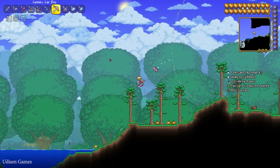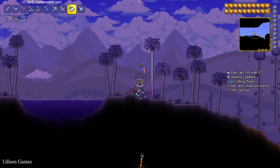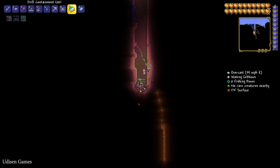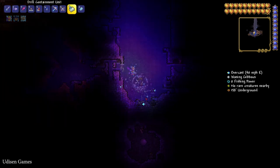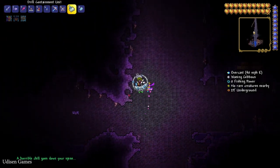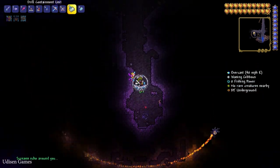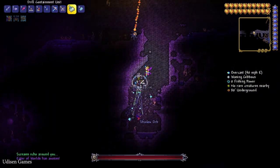Option number one: explore your world and find, for example, the Corrupted Biome or Crimson Biome. In the Corrupted Biome, go deep down and you must find and destroy three shadow orbs. You can destroy a shadow orb with a power hammer — at least a power hammer or more powerful hammers. You must destroy three shadow orbs.